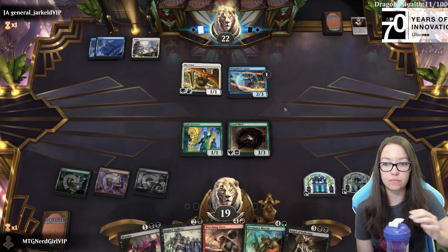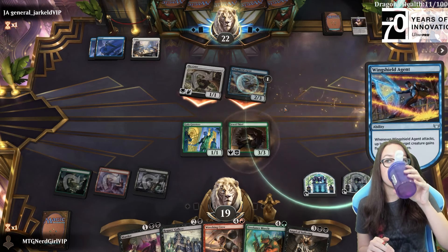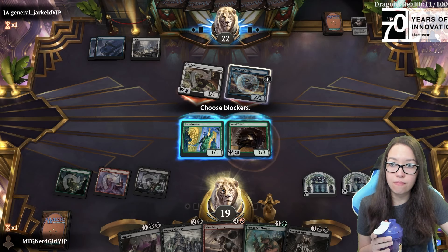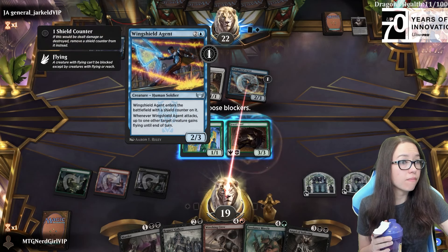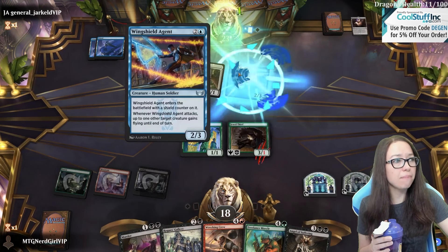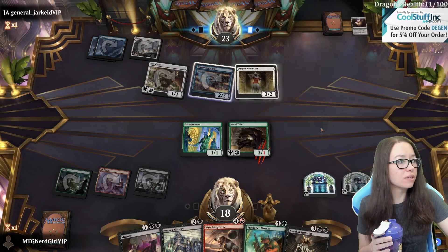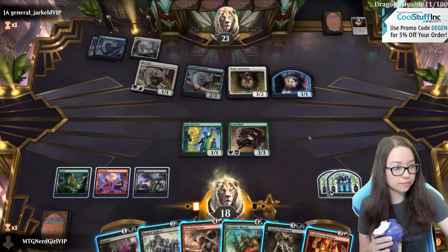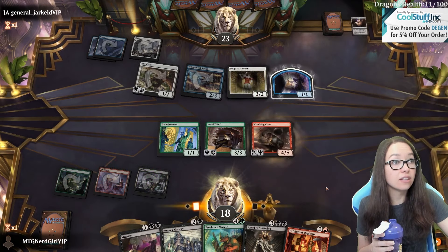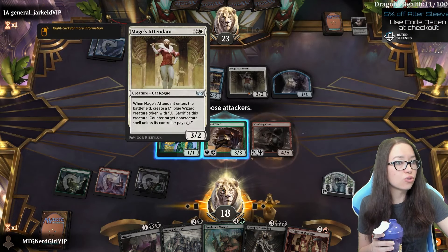I could have attacked for one and this was phased out. I'm happy to get rid of the shield counter here. I think they thought it had flying but it doesn't. So we missed the boat here. I'm going to play the reach creature and we're going to make treasures with the Gala Jeweler because we just need treasures since we missed our land drop, which is still fine. Not really interested in trading for the cat rogue here.